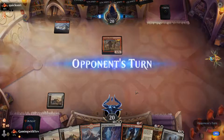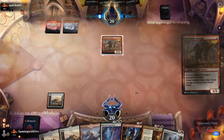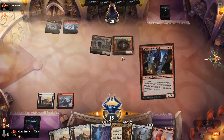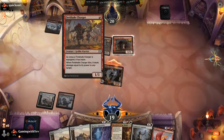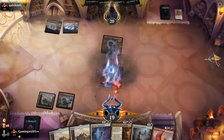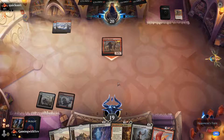Land, pass. Opponent plays Charger and swings in. We swing with Robber — I don't care about the Charger. The thick boy — watch, they're gonna play Anax. That's why I like to call him Anax.